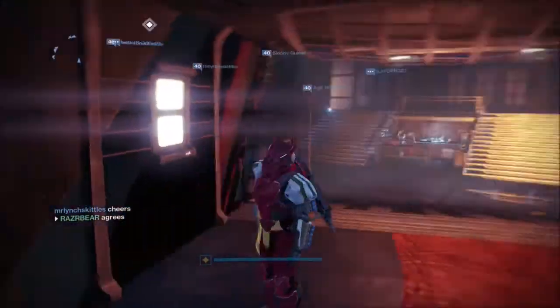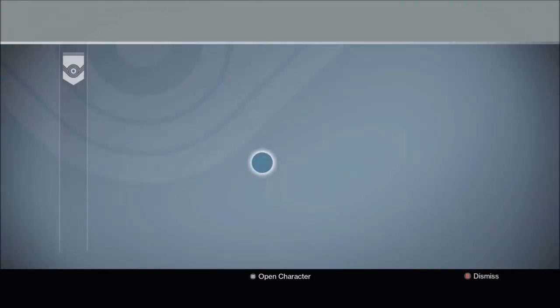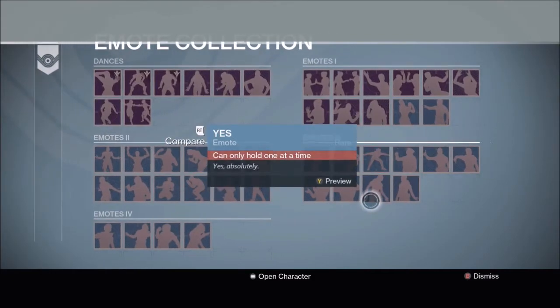Okay, so once you get to here, you just go on the emotes and access them. That's the agree emote. Once you do this, you just click on the emotes that I am hovering above right now.